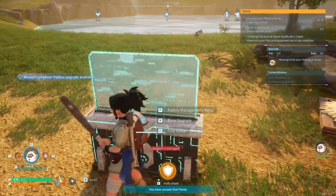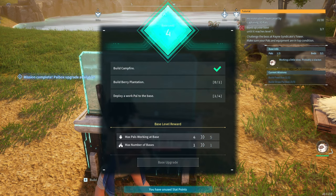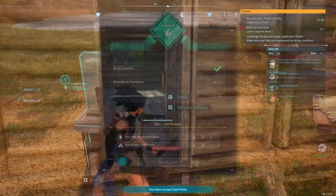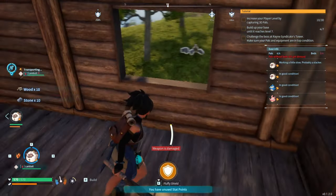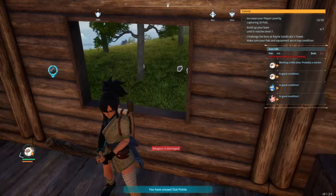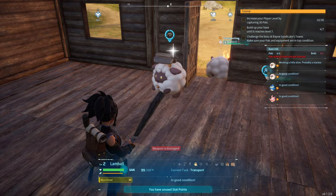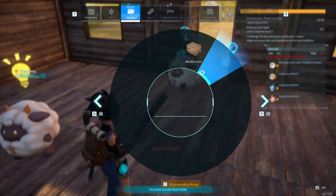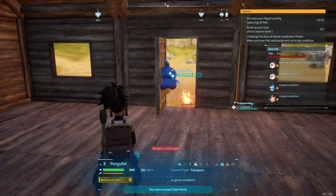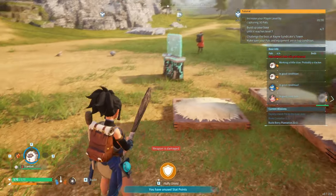Let's do this next upgrade — this allows me to have four pals at base. Our base is now level four! Wait — they couldn't get to the box, that's why the AI was going crazy! If they can't get to the box they can't store stuff. Figured it out — that was me derping, not the game. I'm sorry game, I blamed you for it.